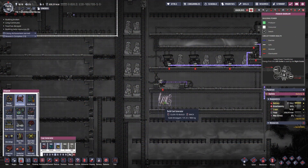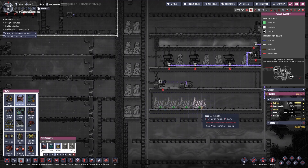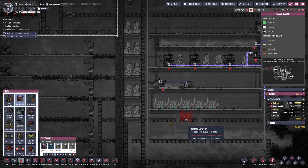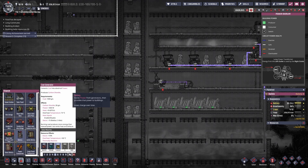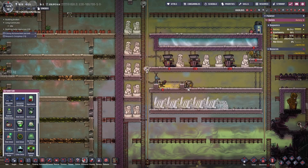To power the industry in here I'm going to use some coal generators — just a temporary solution. I have plenty of coal; I think I've got 400 tons stacked up. This will be removed once I sort out my power generation.